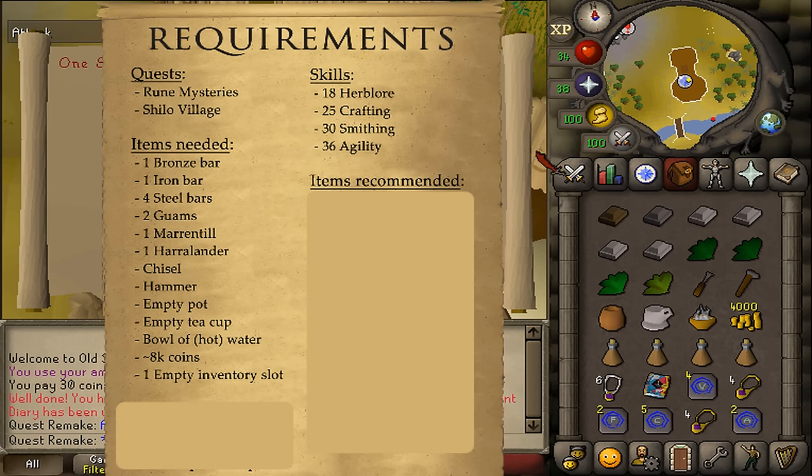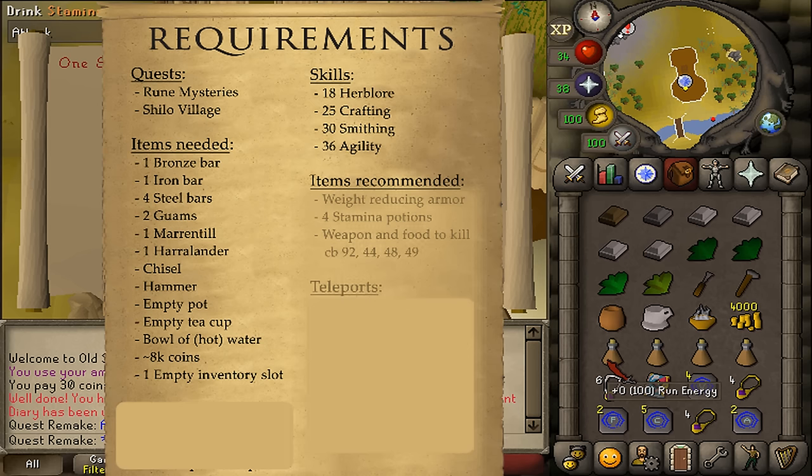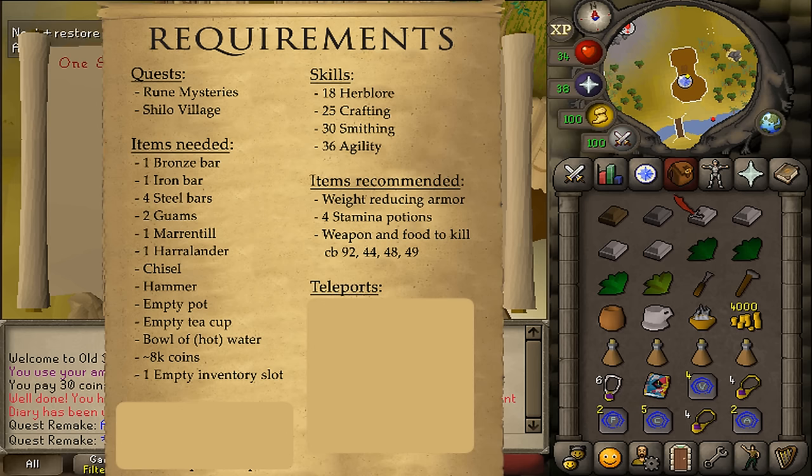Approximately 4000 GP and one empty inventory slot. For recommended items: a lot of stamina potions — four might be enough — as well as some weight-reducing armor since we need to run for about 45 minutes during this quest. Also some food, armor, weapon, and potions to kill a combat 92 where there is a safe spot available for mages and archers, and food, armor, weapon, and potions to kill combat 44, 48, and 49 without a safe spot in multi-combat. For teleports, there are a bunch.